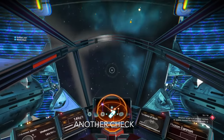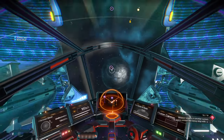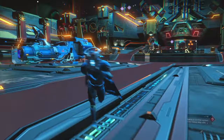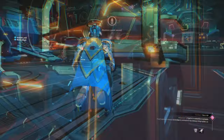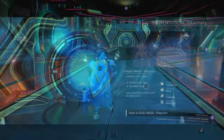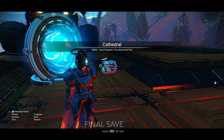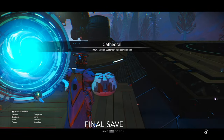Now head to the anomaly or a planet to make a hard save. I'm in the anomaly, heading to the teleporter, heading to my base, and making that hard save — the all-important last one.